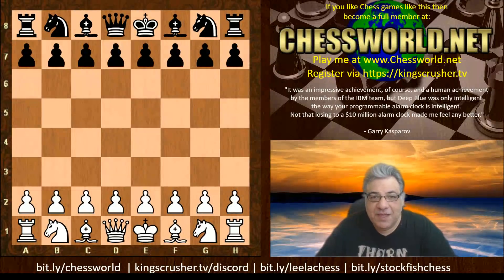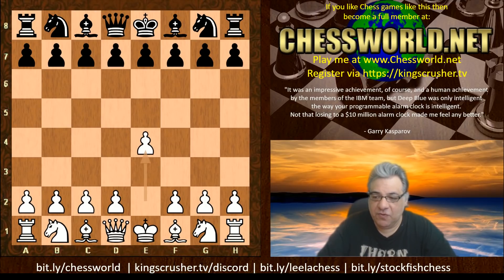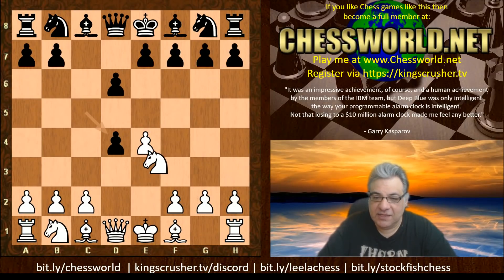Let's have a look at another amazing game from the TCEC Season 18 super final. In round 33, Leela was playing white against Stockfish. We have e4 c5, the Sicilian Defense, and the opening book goes into the Sicilian Dragon.